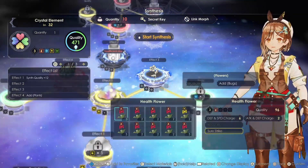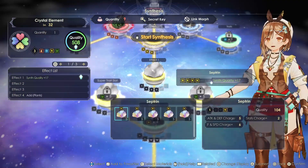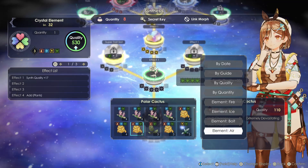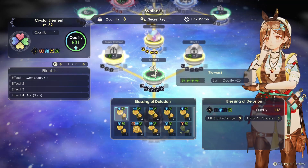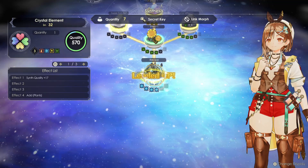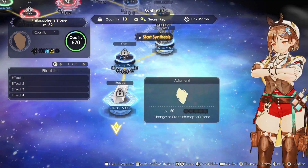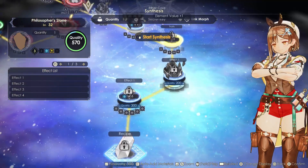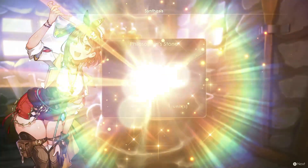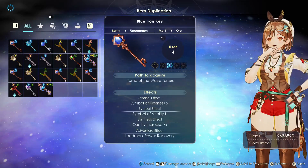Once you have the philosopher's stones, I recommend you to basically duplicate them a bunch of times. If you have watched my infinite gems video, you know how easy it is. Duplicate them a lot because we need the super rare keys for the secret recipes — there are a bunch of secret recipes in this game. I'm just going to create that one; quality doesn't matter for me at this point because I just need it for the rare key.